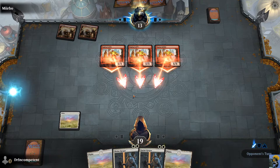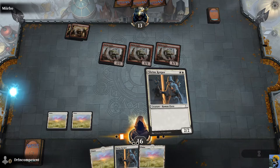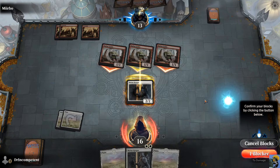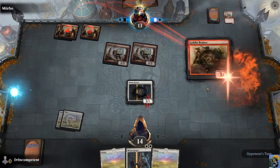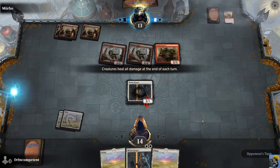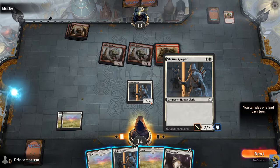He's going to get a little chip damage with his hasted psychos. Second blood. We need to mount a defense — we're getting our Shrine Keepers out. We'll block one of these gobs and pray he doesn't have some kind of instant. That was them telling me that creatures heal all damage at the end of the turn, which is worth noting. That is another major difference from Hearthstone.